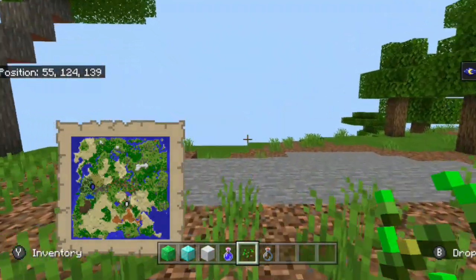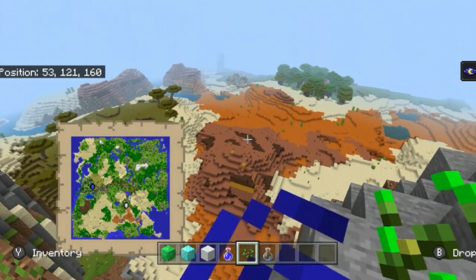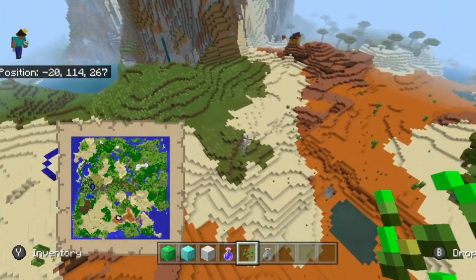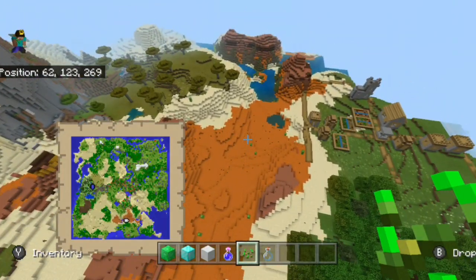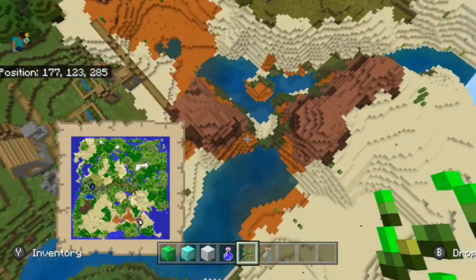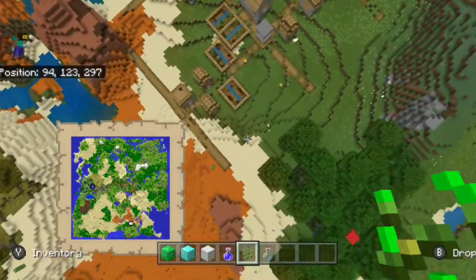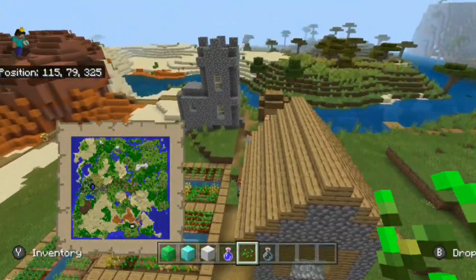Heading over across this one savannah mountain, what you will actually notice is that there is a mesa biome — but not just any type of mesa biome. Actually, one of the smallest types of mesa biomes I think I have ever seen inside of Console Edition. On Console Edition there's a setting which allows you to choose the biome scale, and this is easily the smallest type of mesa biome I have ever seen across Console and Bedrock Edition, only being about 50 to maybe 100 blocks across. Very scarce in terms of the red sand and the terracotta. It even has a little village right here that goes across some of the mesa.